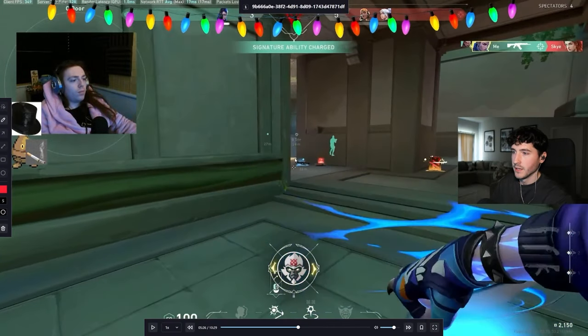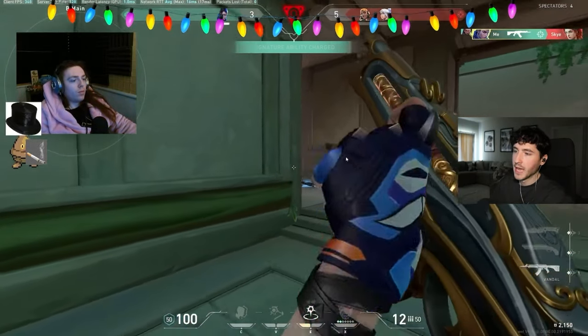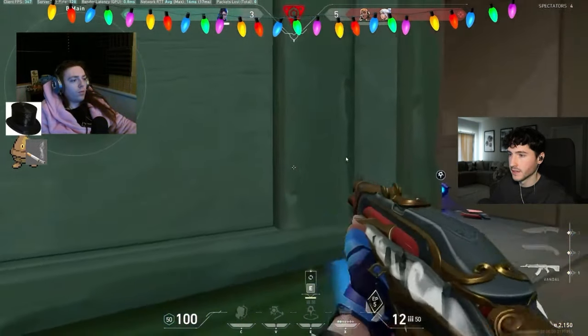I talk about these ground flashes a lot. You want your flash to pop just before the corner of the wall — aim a little bit in front of you so the flash bounces and then pops on the opposite edge of the wall. It's a one-way for you, so you can peek with it for free. It's a really effective flash.